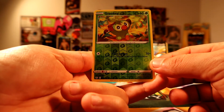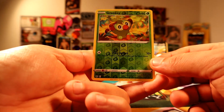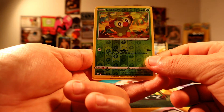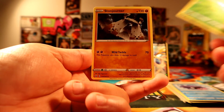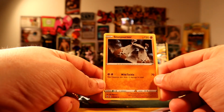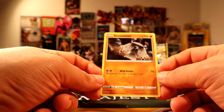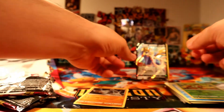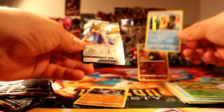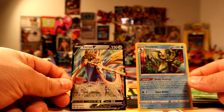Lapras can have way more moves. We have Electric Energy, Galvantula, and Galarian.